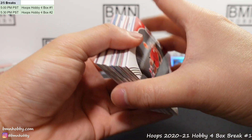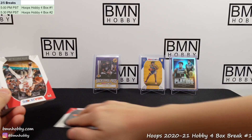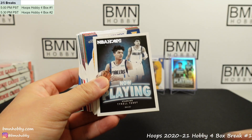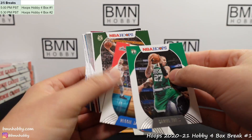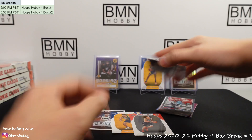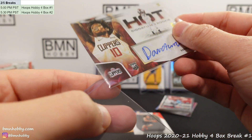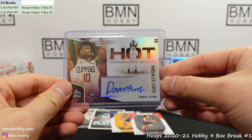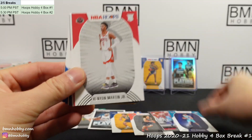Second half of box one — there should be a rookie auto in here somewhere. Skylar Mays, Peyton Pritchard was great before he got injured. Auto Porter. Joe Ingles, Tyler Terry, Elijah Hughes, CJ Ellaby. And there's your auto — Daniel Oturu for the Clippers, nice one! Hot Signatures rookies for the Clippers. I don't actually know too much about this guy but Daniel Oturu — nice hit. Not numbered but nice for the Clippers.